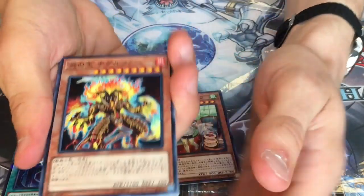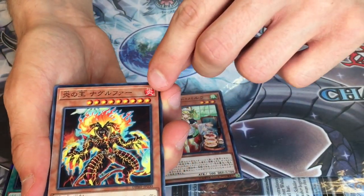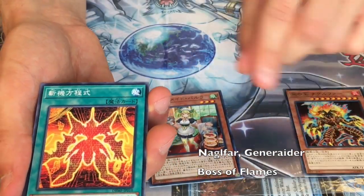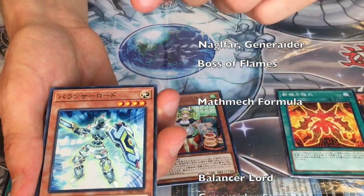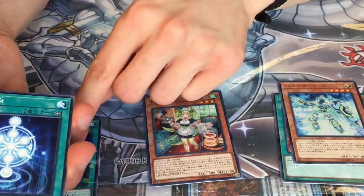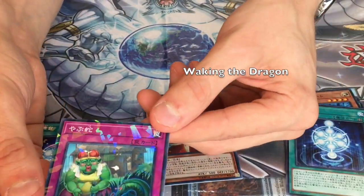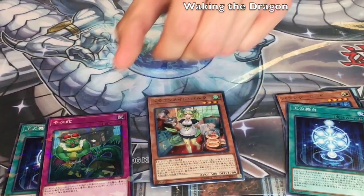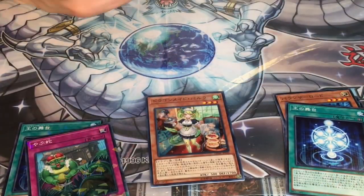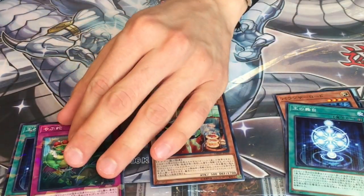It's been so much fun having all these new products for you guys to unbox on our channel. What do we have here? It's a high-level historic monster — 3,100 attack. There's been discussions about why this card is reprinted in a set, but it has Dragon in the name.